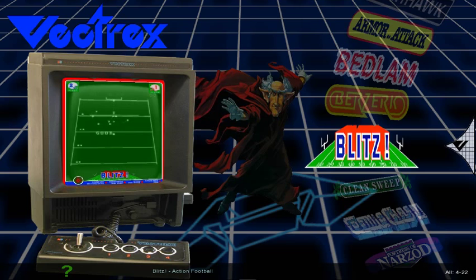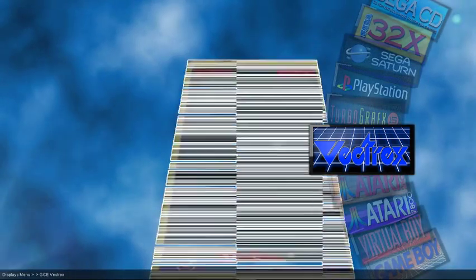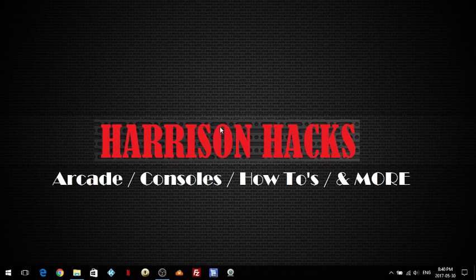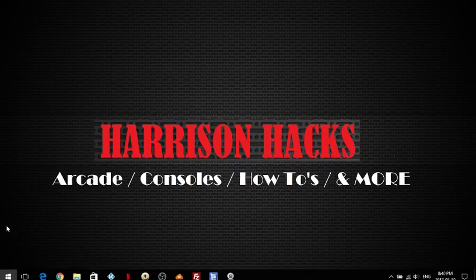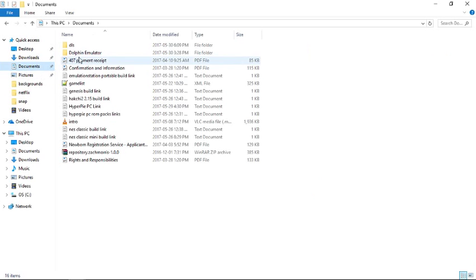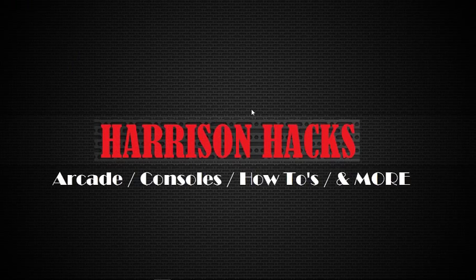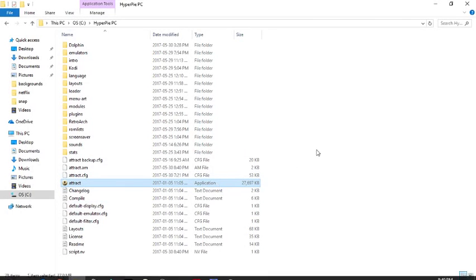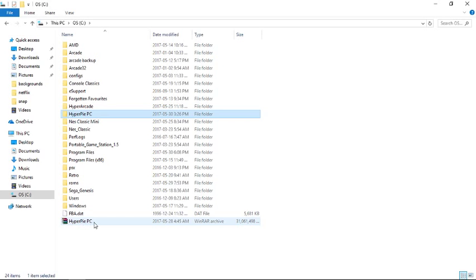So, I'm going to show you guys how to get it and then go into what you're going to want to do once you have it — it's very easy. First thing, click the link in the description and download that file. Use MegaDownloader — I have a video on that as well, on how to get it and how to use it. You're going to get a file that says HyperPi PC link, and within that text file is the link for the build. I link to text files, and the text file links to the build.